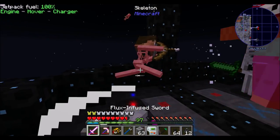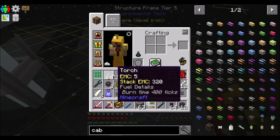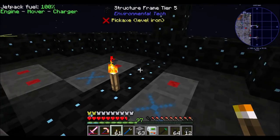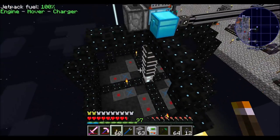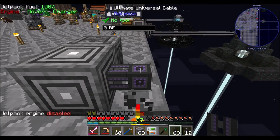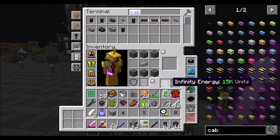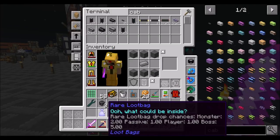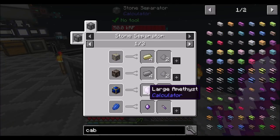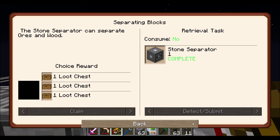I could have sworn you were lit up — weren't you? Well, you're lit up now. So this guy — I'll have a universal cable here with a point ready to go. Power goes in and you're good to go. And then what do we put in there? So if we want to separate stuff — stone separator is complete.